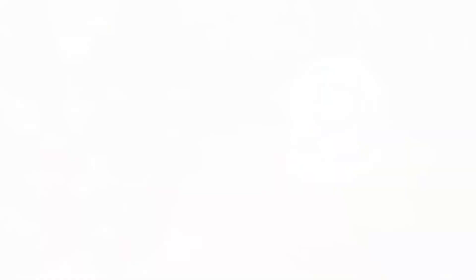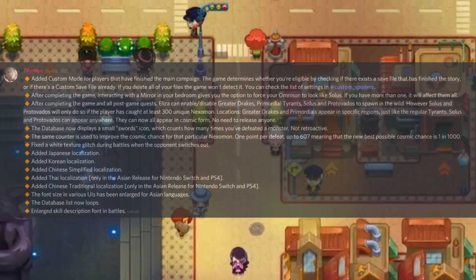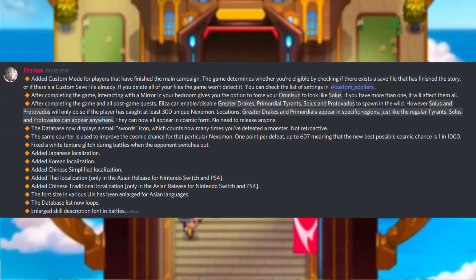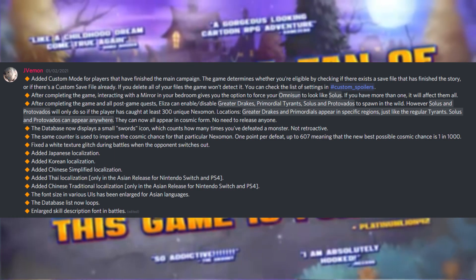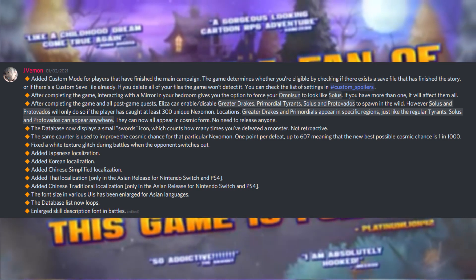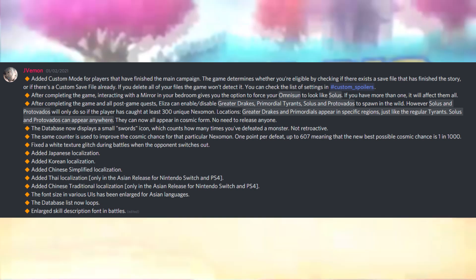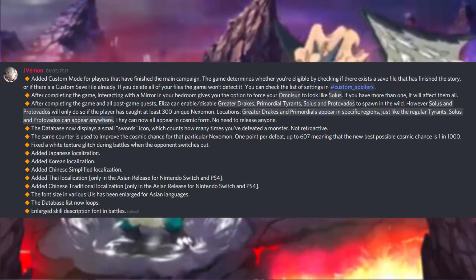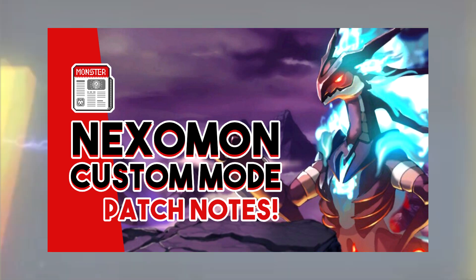To start things off, the Nexomon Discord server has revealed what exactly the upcoming custom mode update will entail via a list of patch notes. These patch notes include the elusive custom mode, but also a way to get the cosmic form of the legendaries, unlike previously where they were locked. Other features include a way to make Omni Sun appear soulless for cosmetic purposes, a counter for each time you've KO'd a Nexomon which can increase your cosmic odds, and more. I did do a video going over these patch notes, which will be linked in the description.